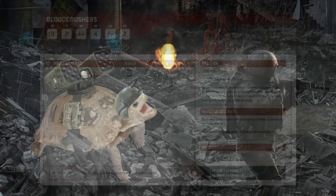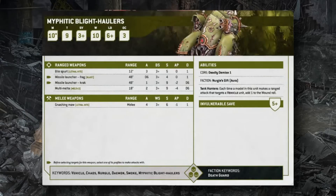Moving to Death Guard, the Mephitic Blight-Haulers have Move 10, Toughness 9, 3+ save, 5+ invulnerable, 10 wounds, OC 3. Tank Hunters gives them +1 to wound vehicles with ranged attacks. Weapons include a Bile Spurt (Lethal Hits, 3 attacks, 12-inch range, S5 AP0 1 damage), a multi-melta, and a missile launcher. In melee they swing 4 times at S6 AP1 1 damage with Lethal Hits. Their frag missile benefits from the Lord of Virulence's Blight Bombardment, letting them hit on 2s.